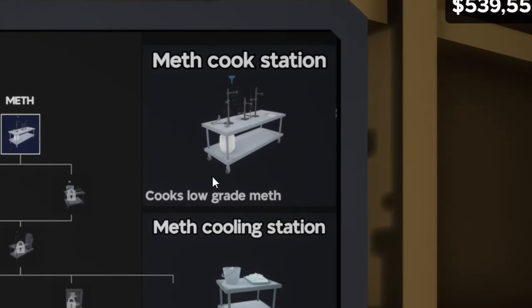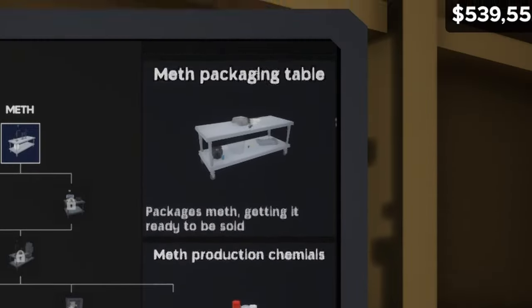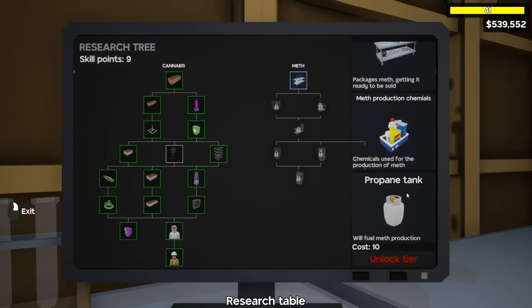When we unlock this we're going to get the cooking station, the cooling station, the crystallize station, the packing table, meth products, and propane tank. I'm going to cut ahead for when we get that.